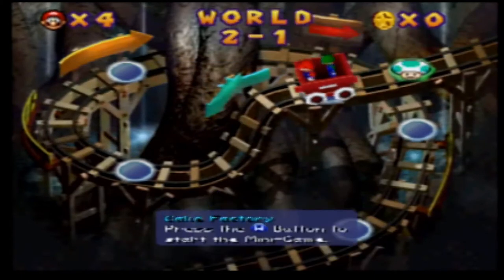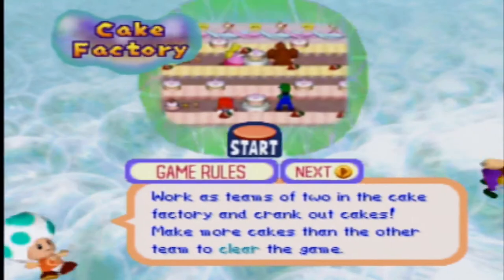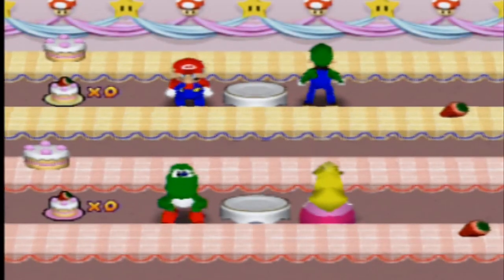That concludes World 1, and now let's move on to World 2. The first minigame we have in that world is Cake Factory — easily, without a doubt, the hardest two-versus-two minigame, and I'll still stand by that.